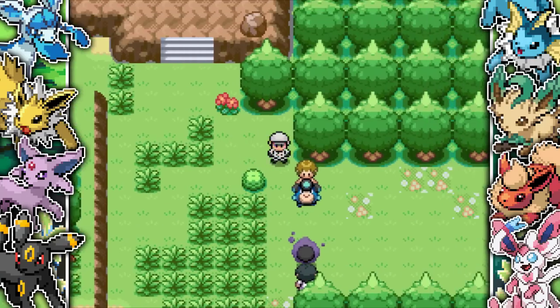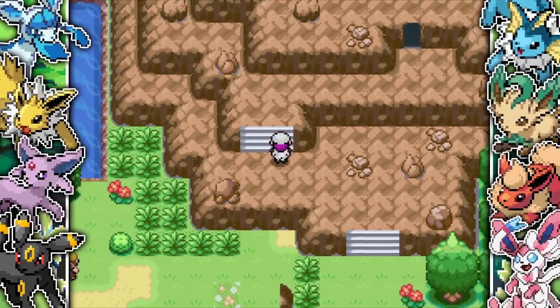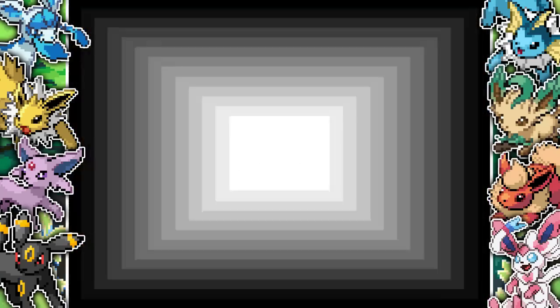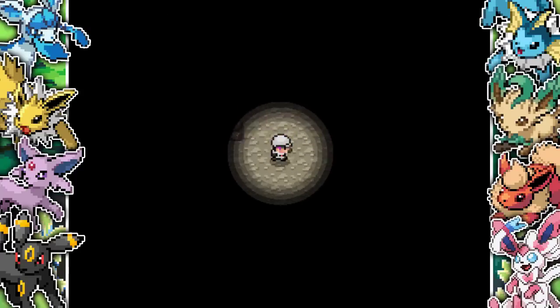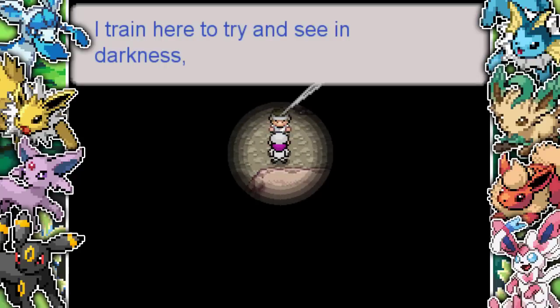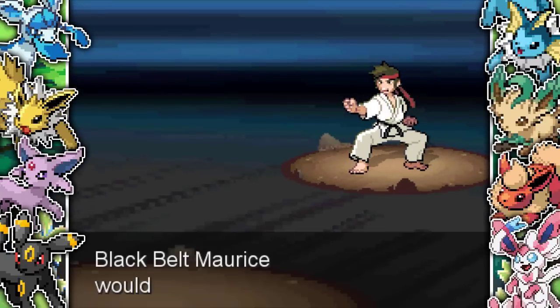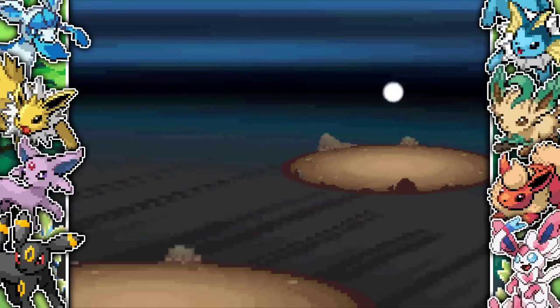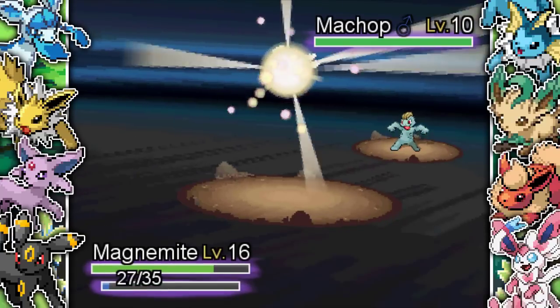I go right from this town — there are a couple of trainers — and I come up to this cave. I'm pretty sure there is no way to get Flash in this game so far, so I thought this was really, really annoying. They just drop you in this cave where you have no idea where you're going. You can't buy repels — I went to the market and there were no repels — so you're just left to run around this cave unable to see anything and not knowing where to go.